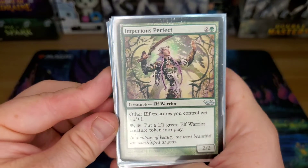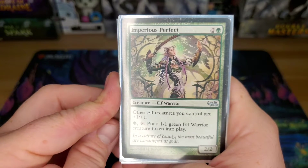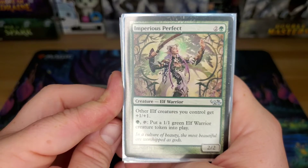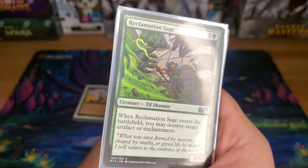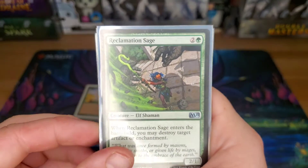Imperius Perfect — just got reprinted in Commander Legends. Other elf creatures get +1/+1, and I can pay one and tap it to put a green elf warrior token into play. Reclamation Sage — just a three-drop, but when it comes in, I can destroy an artifact or enchantment. There's a lot of artifact and enchantment hate in this deck.